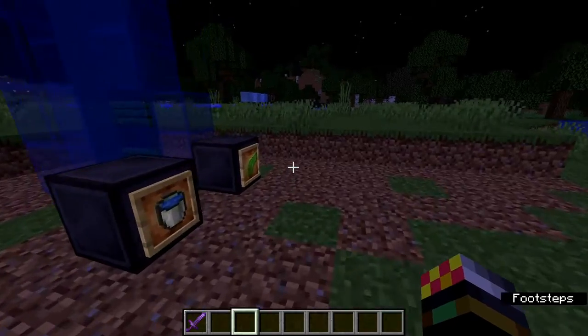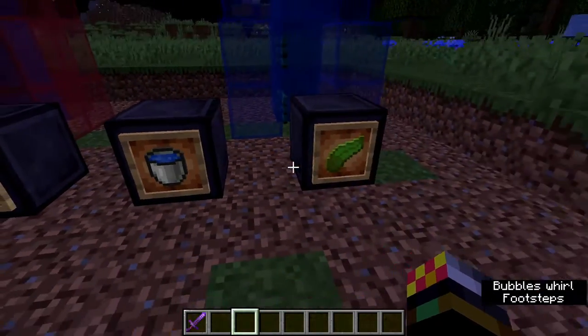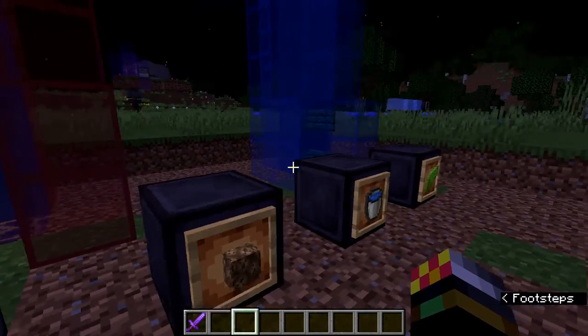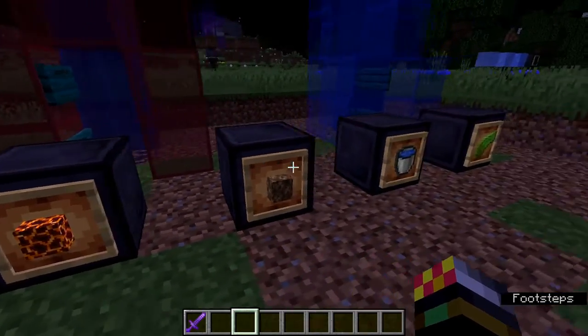So what do you need to make a water elevator? You need a few things. You need obviously water, and then you need some kind of method to make it all water sources, which you can use with kelp. And then you can use soul sand or magma blocks to go up or down.